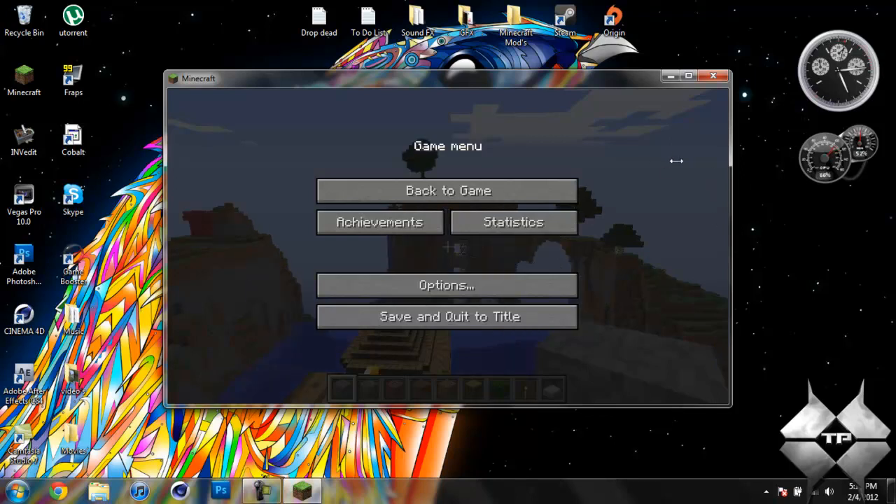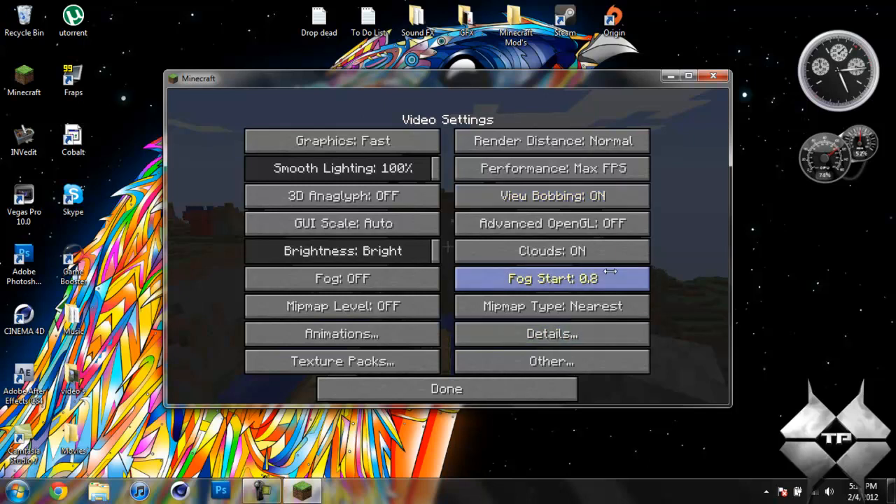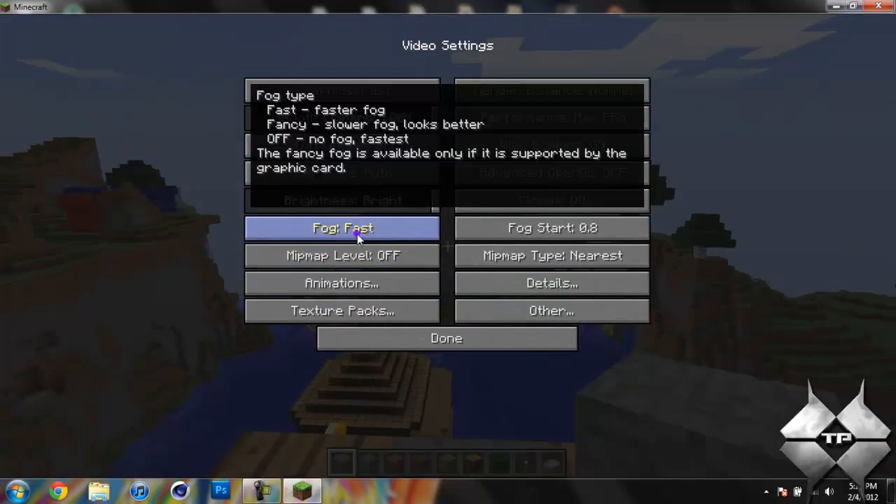To use it, go ahead and hit escape, then go into options and then video settings. You'll see we have far more video settings than you normally would. You can turn the fog on and off.